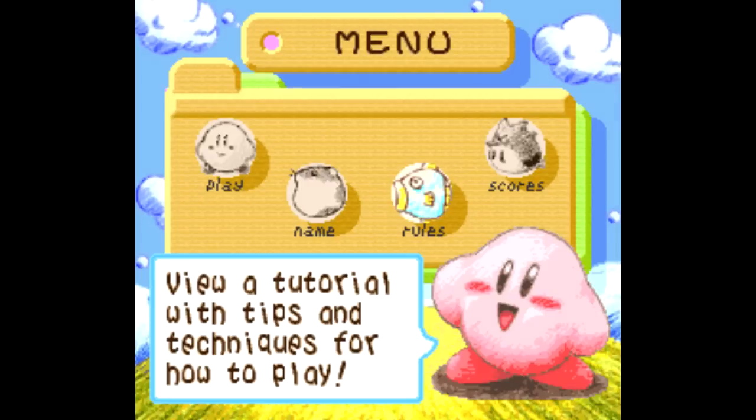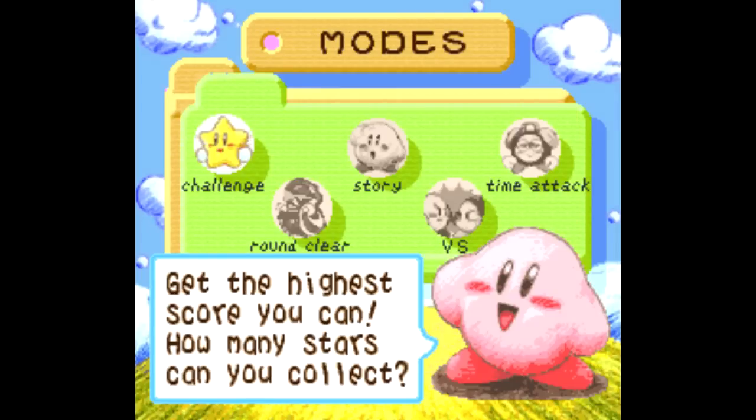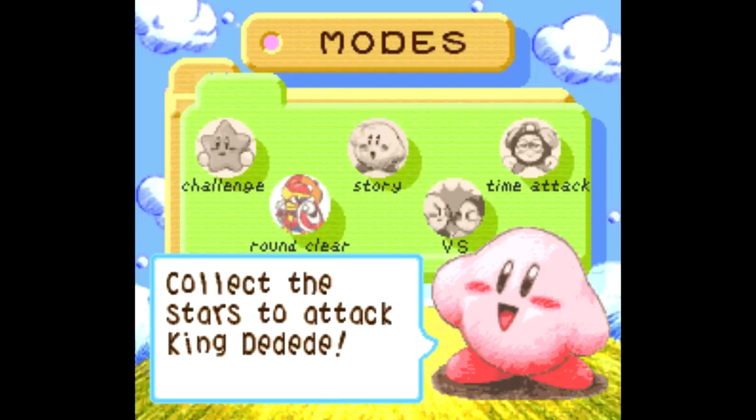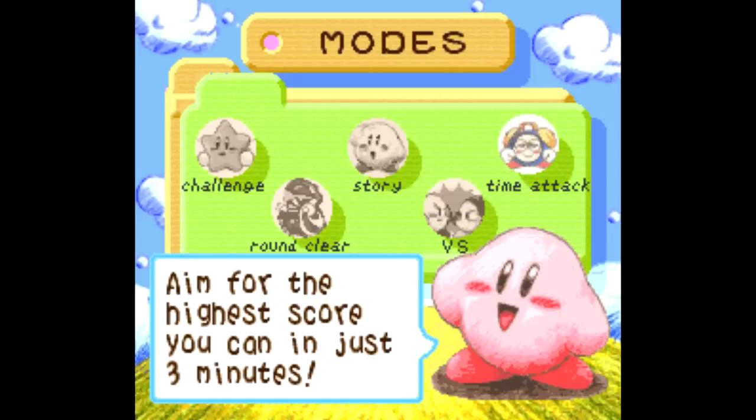The third option is a tutorial you can watch to learn how to play, and the fourth is a scoreboard. In game modes, the first option is endless or high score, the second option is round by round where you clear a certain number of stars, the third option is the single player story mode, the fourth option is versus a second player, and the fifth option is time attack — getting the highest score in three minutes.